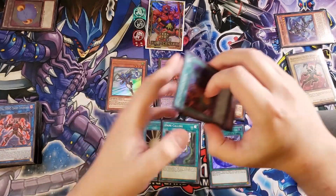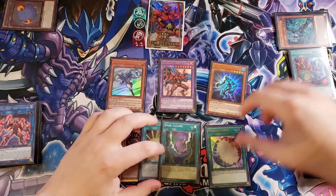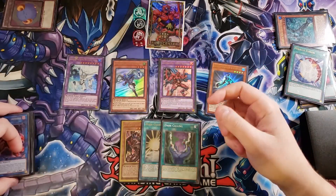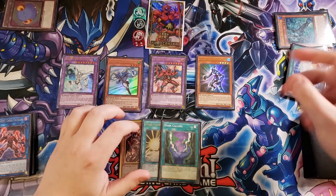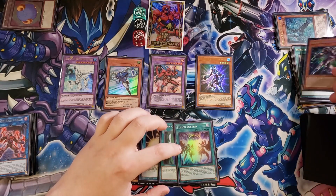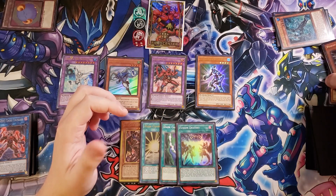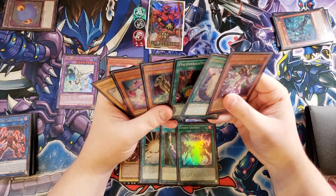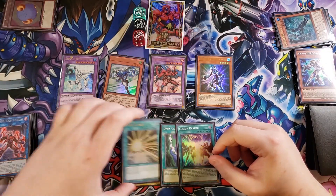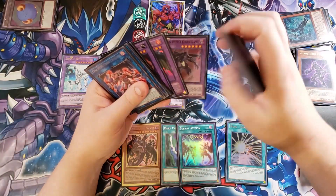Now let's activate the copy of Miracle Fusion — banish from the graveyard a water monster and any hero monster to summon out from the extra deck a copy of Absolute Zero. Once we summon it, we get to draw 2 cards and discard a card — we drew Increase and Fusion Destiny, and we're going to go ahead and discard the copy of Increase since we really don't need it.